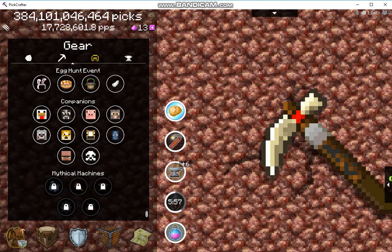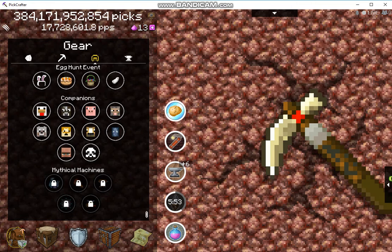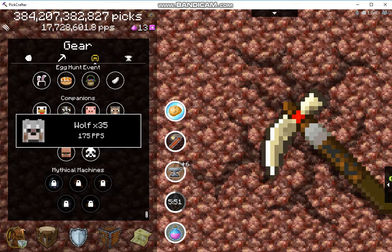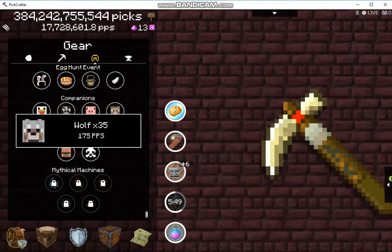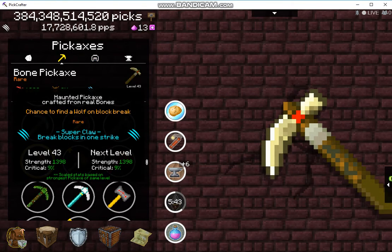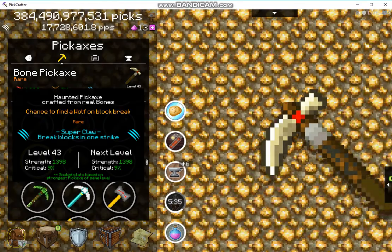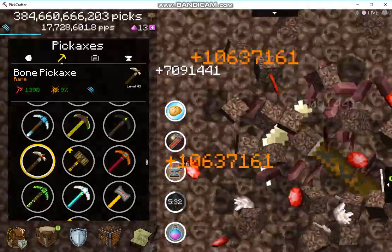In case you're wondering what that is, down here you have a different champion. The wolf adds picks per second, so that's what adding the wolf means. Also, super claw breaks blocks in one strike.